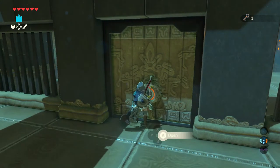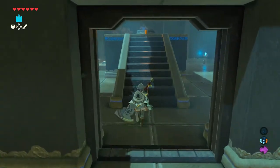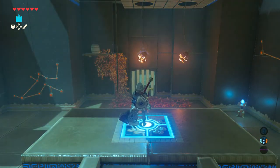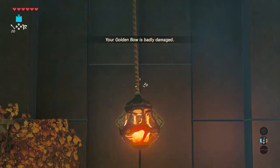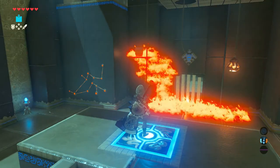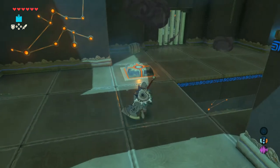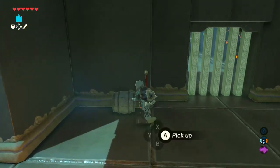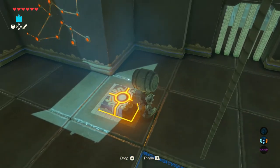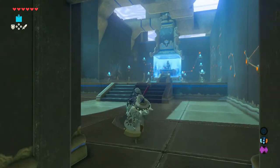Once you enter the door, you'll have a staircase and another floor trigger at the top of the stairs. Step on the floor trigger and it'll cause two hanging lamps to drop from the ceiling. Use one of your arrows to cut the rope, and it should land close enough to the dry leaves and cause the wooden barrel to fall to the ground. Pick up the wooden barrel, put it on the floor trigger, and open the door to complete this shrine.